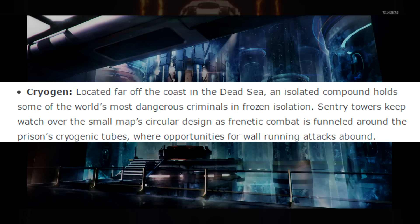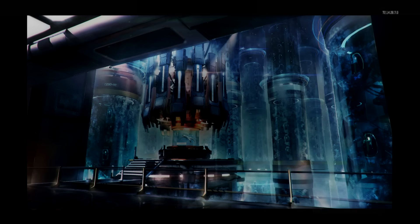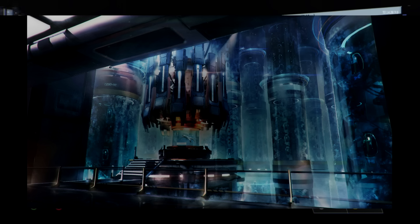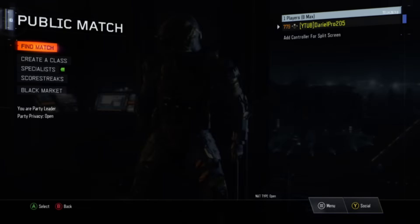The second map is called Cryogen. It's located far off the coast of the Dead Sea where an isolated compound holds some of the world's most dangerous criminals in frozen isolation. Sentry towers keep watch over the small map. Its circular design means frantic combat is funneled around the prison's cryogenic tubes, with opportunities for wall-running attacks. This reminds me of a map from Black Ops 2 as well. You'll be able to wall run on these tubes where the prisoners are, and maybe something triggers the sentry guns — that'll be pretty cool.